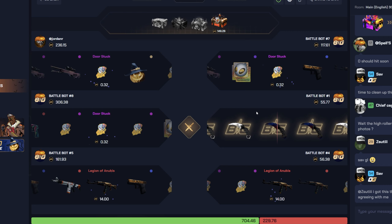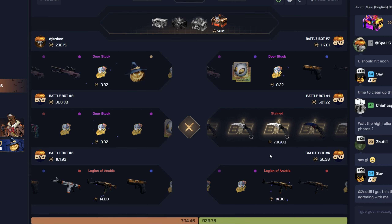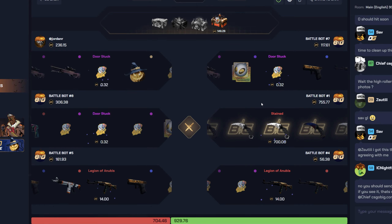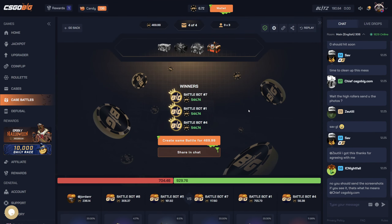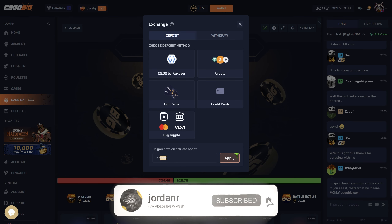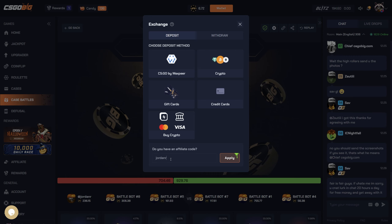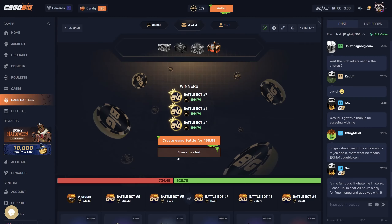That's gonna be the end of this video. Thank you guys so much for watching — sadly couldn't win anything here today. If you guys want to check out CSGO Big, make sure you type in code JoranR to get that plus five percent bonus on top of your deposit, and you'll be entered into the leaderboard on Rewardify.gg, which is linked down in the description. Use that code if you're gonna play on the site, and I'll see you guys in the next one.